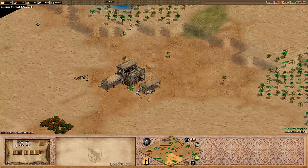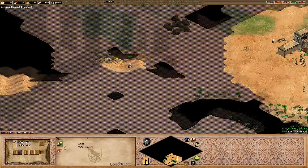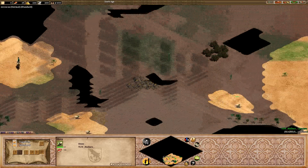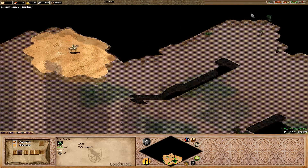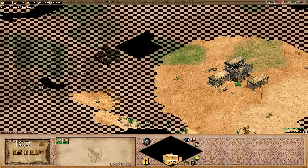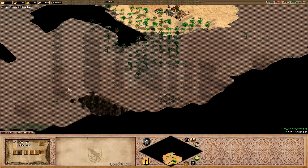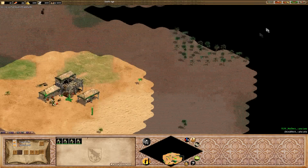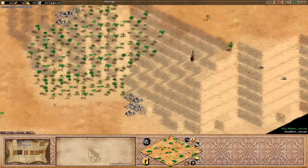Let's get into the game and check out the scouting right now for Malloroy. We've got some sheep scouting done — we can tell by this sheep here walking around, could have been on patrol, just shift-clicking around. Looks like he has found most of his resources. He's got four berries, four gold. He's got a back gold down over here, so could wall off potentially. Lumber camp coming up there, probably a smart choice.